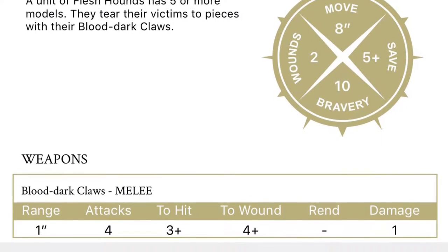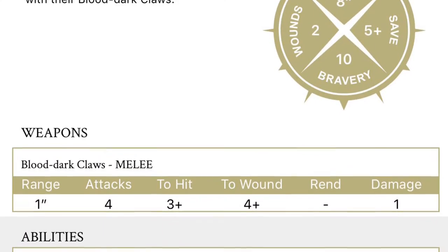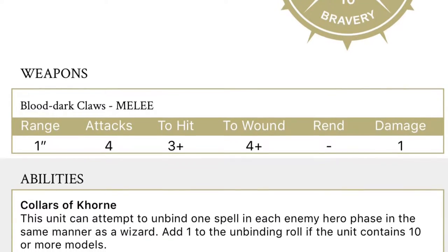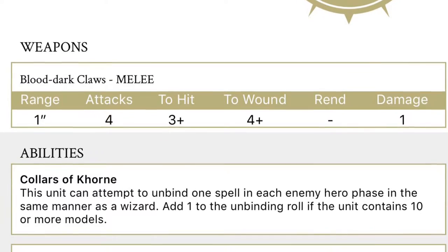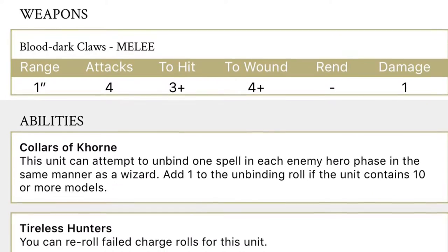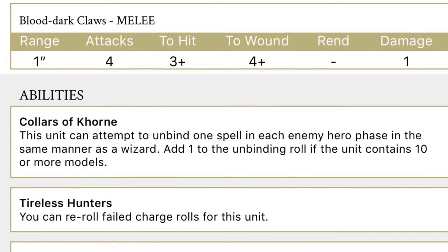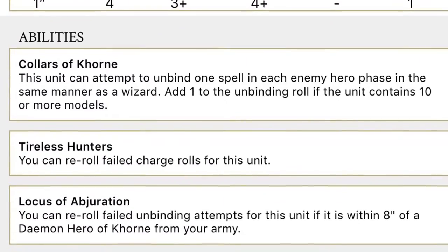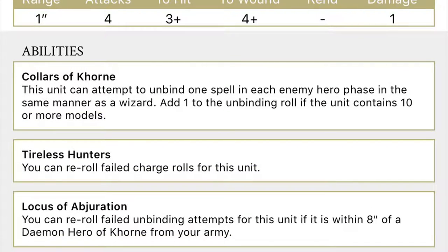Let's keep the hype train rolling — let's have a look at the Flesh Hounds battle scroll. For people a little rusty on their hounds: movement 8, wounds 2, save 5+, bravery 10 — a nice little fast unit. Their weapons are close range, one inch, four attacks, hit 3+, wound 4+, one damage. They're a nice hard-hitting unit and two wounds means they can soak up a bit. Their abilities are what I think are fantastic. First up, Collars of Khorne: this unit can attempt to unbind one spell in each enemy hero phase in the same manner as a wizard, adding one to the unbinding roll if the unit contains 10 or more models.